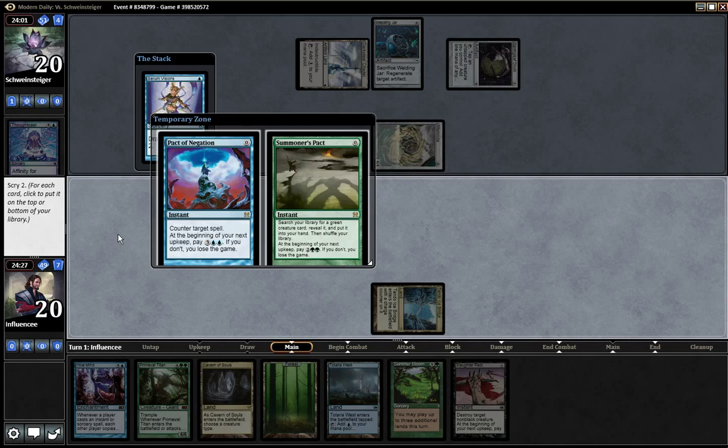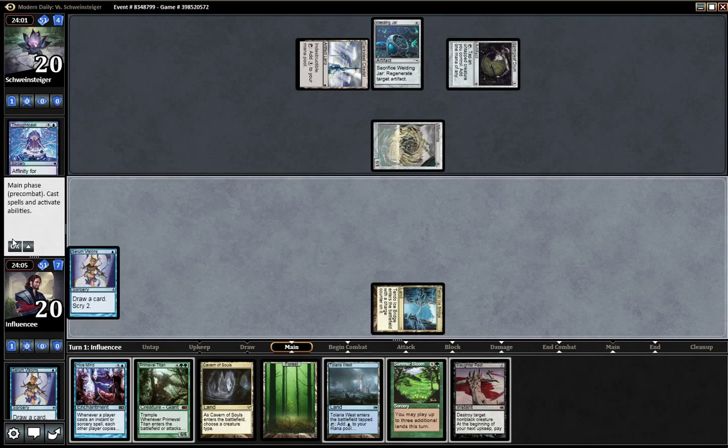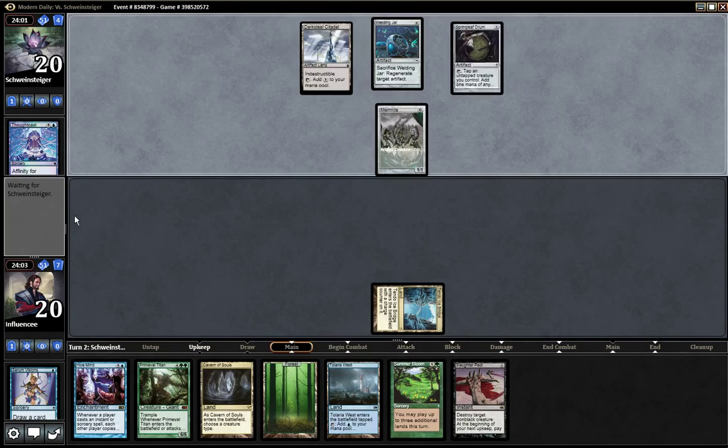If I do Slaughter Pact next turn, I can Summer Bloom and play two lands. The turn after that I have Summer Bloom, play Tolaria West and Cavern of Souls. I think I need to bottom both of those cards — okay.